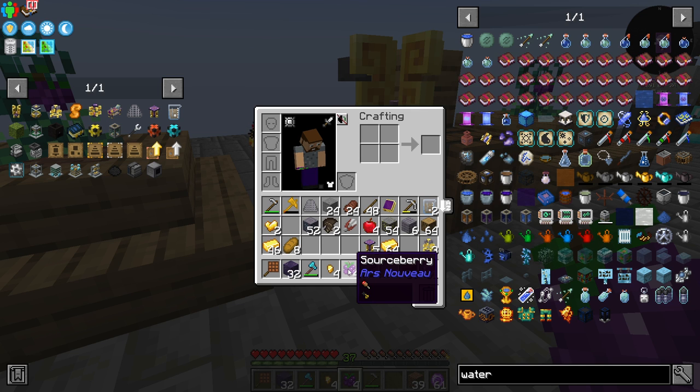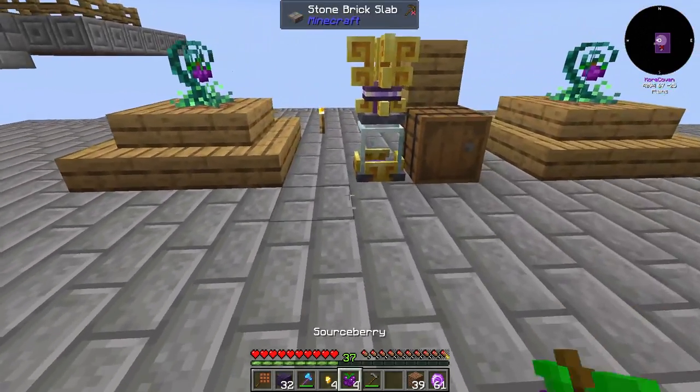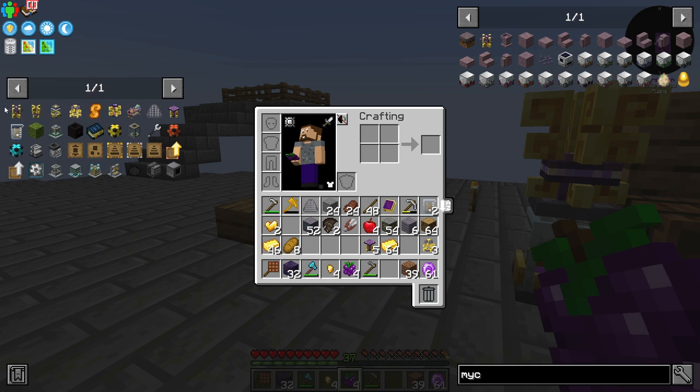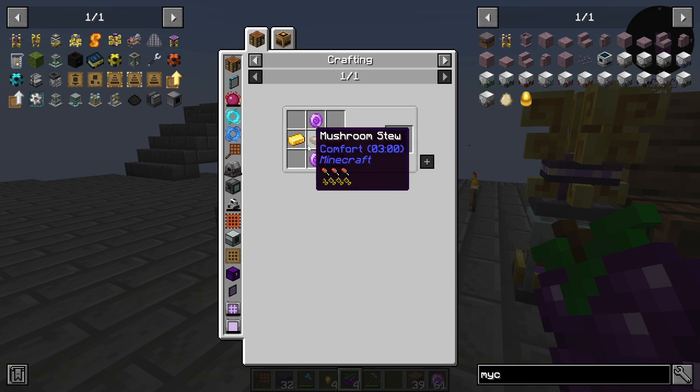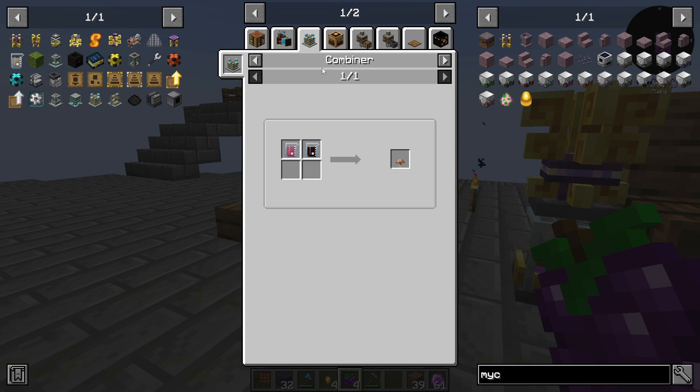What we need is a mycelial source link, which requires mushroom stew. Hmm — can we make this over here? Brown mushrooms... do we have mycelium seeds?